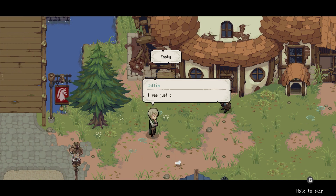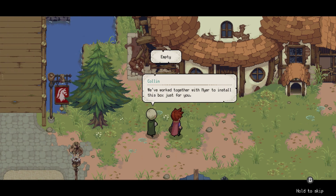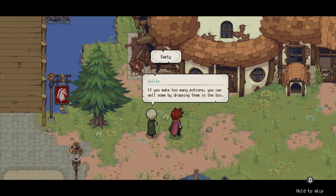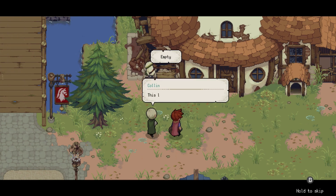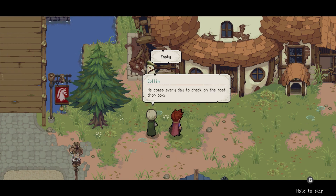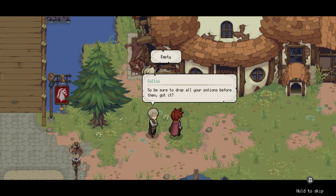This is Colin. He says: 'I was just checking on my latest bit of DIY. We've worked together with Mire to install this box just for you. It's called a post drop box. If you make too many potions, you can sell some by dropping them in the box.' This little fellow here collects the potions and sends them to the medical association. He comes every day at 17, which is 5 p.m., so be sure to drop all your potions before then.